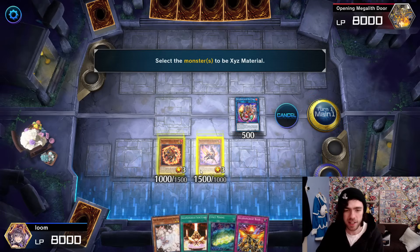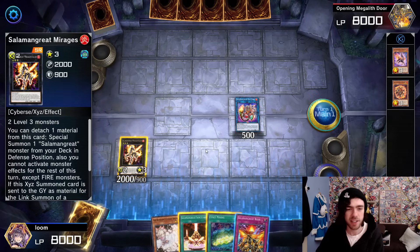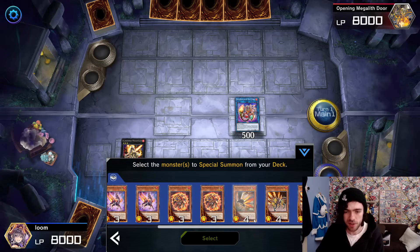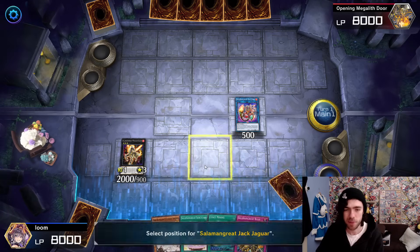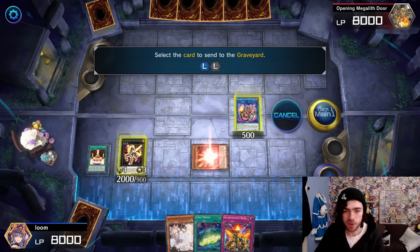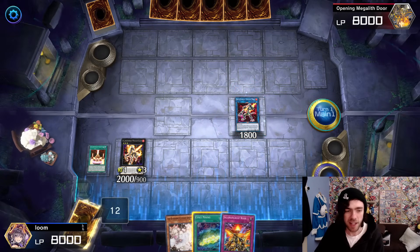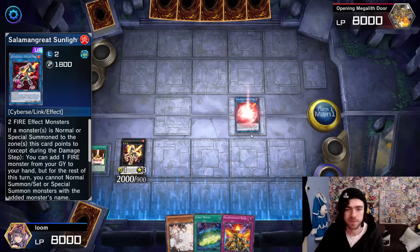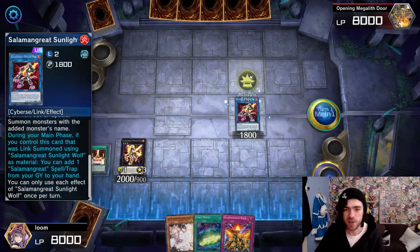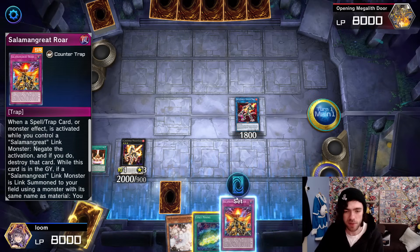Two Level 3s is enough for a Rank 3. There's our Mirage Staglio. Its effect will now go off, attaching your card, and this summons out your Jack Jaguar straight from the deck. We're going to activate the Field Spell because we'll need it in a second. These two cards become your Sunlight Wolf. Now we can make a second Sunlight Wolf, using its effect to add back from the graveyard — in this case, adding back the Rage trap card we sent earlier.